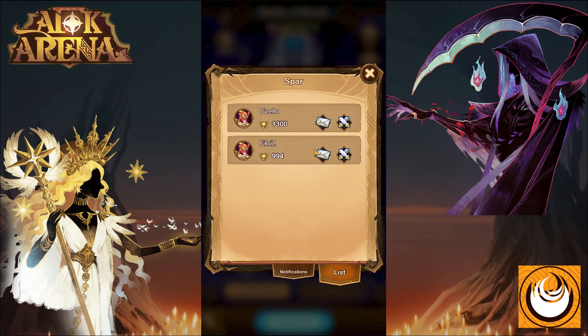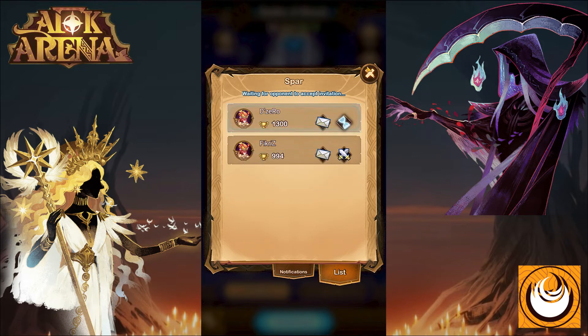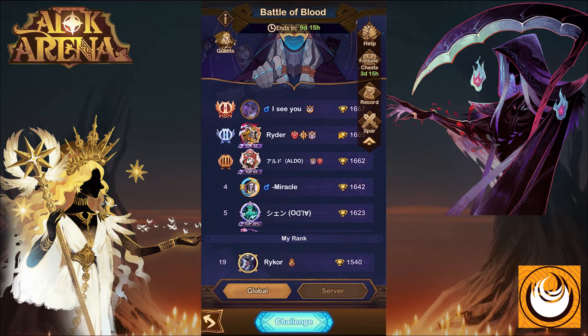You can click on SPAR if you would like to test out certain formations or practice your Battle of Blood card-picking skills. Simply click on the battle option here and you can invite someone to do battle with them. This is a quest you can complete, however you can also use the Medal of Might to complete that specific challenge.